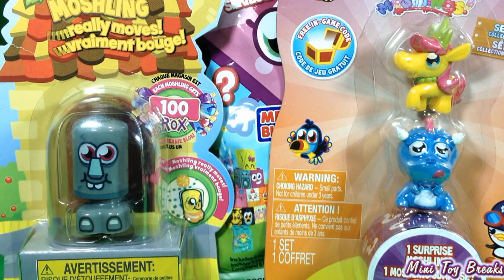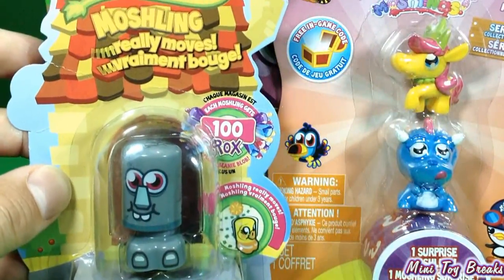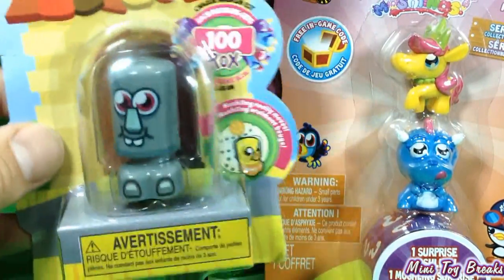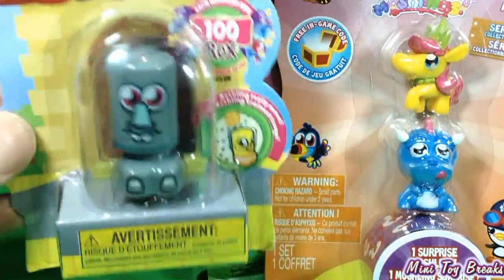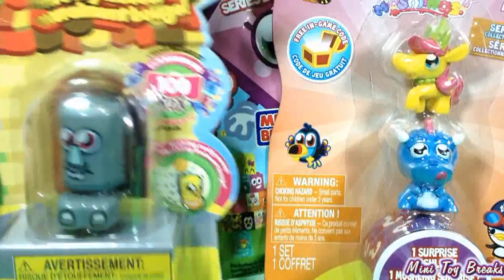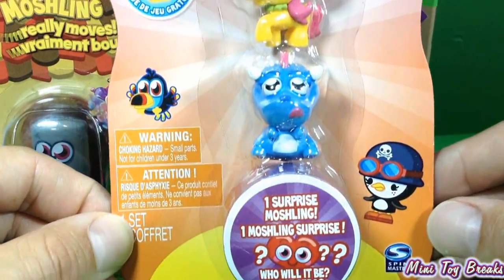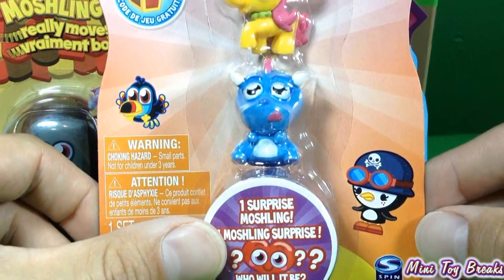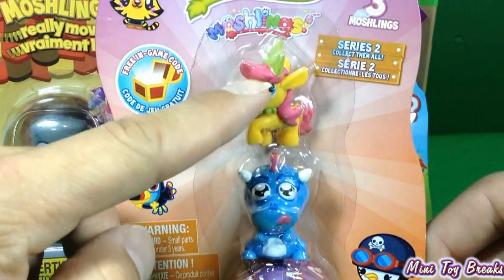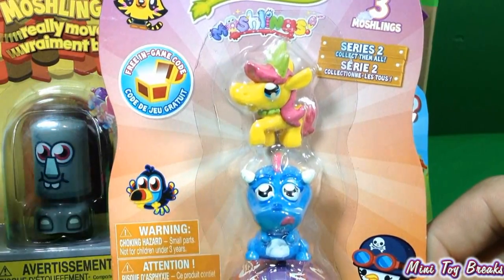Now I've got three different packages here. I've got a Bubble Bot Moshling, which really moves — I'm not sure what it's trying to accomplish, but it bobbles really nicely. And we've got this three-pack of Moshling Monsters, and one of them's a big surprise. These were the most adorable ones I could find, so I took this pack.